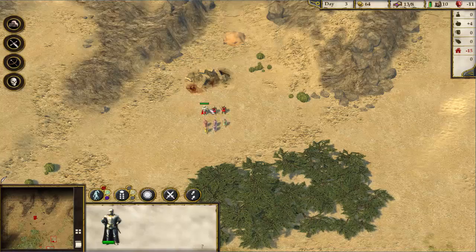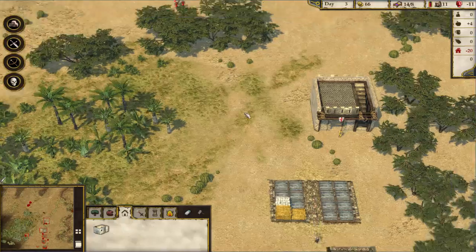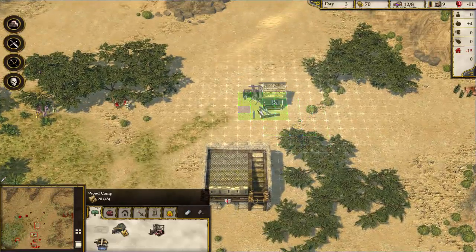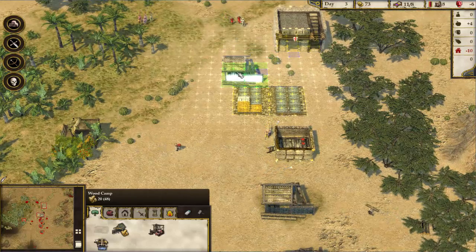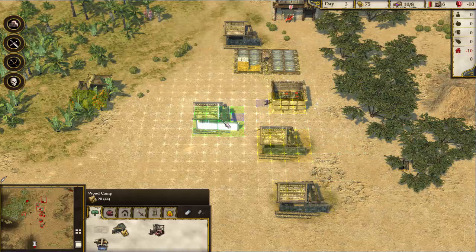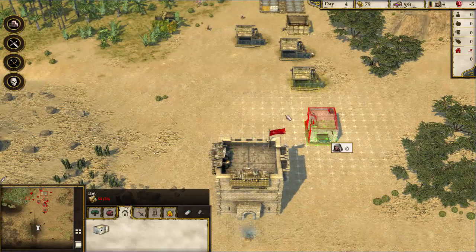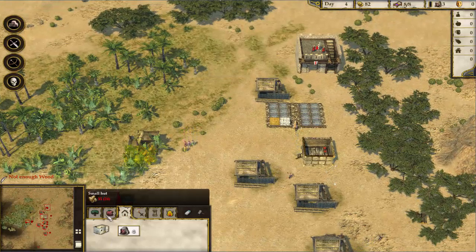We can dismiss all our soldiers and send them back to work doing helpful things. How much wood do we have? 48 wood. We're going to work on getting another wood camp up near our stockpile. We're low on population — no wonder people are unhappy. We can't afford another hovel yet. Hovels are basically the equivalent of houses. We're out of wood, but it seems we have a small hut option available.